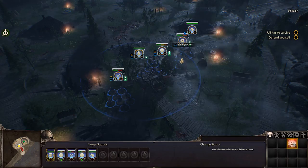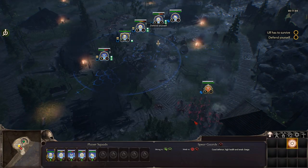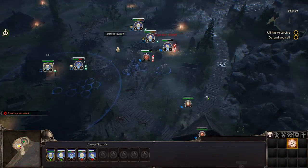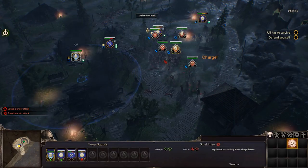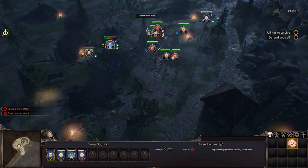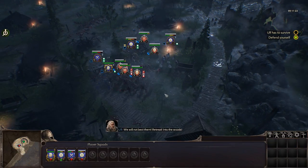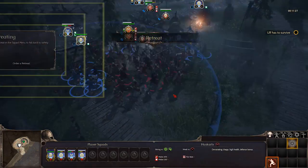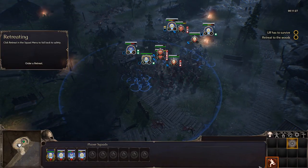So we can switch between offensive and defensive stance — I can see the icon change, though the actual stat effects aren't clearly visible beyond increased defense. The enemy then declares retreat: 'We will not best them! Retreat — into the woods!' The tutorial explains the retreat mechanic: click retreat in the squad menu to fall back to safety.